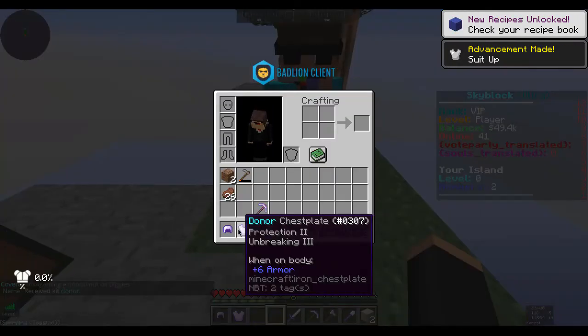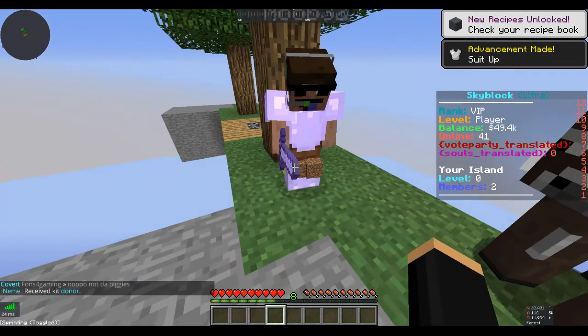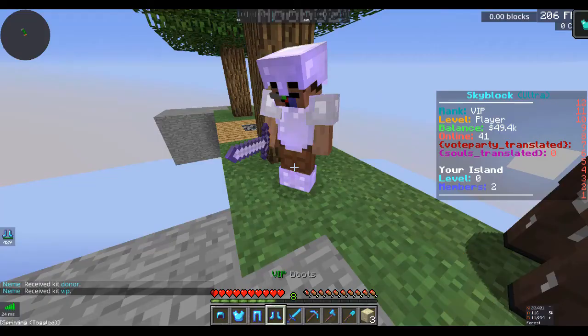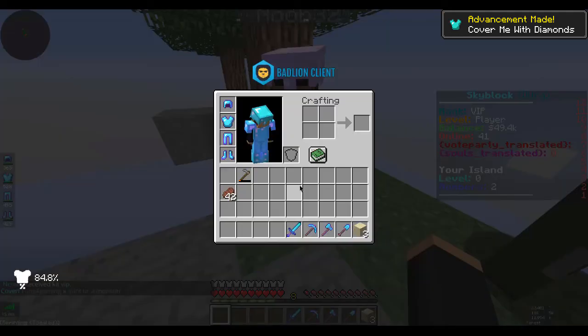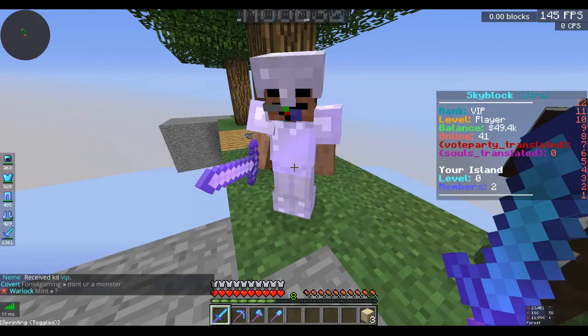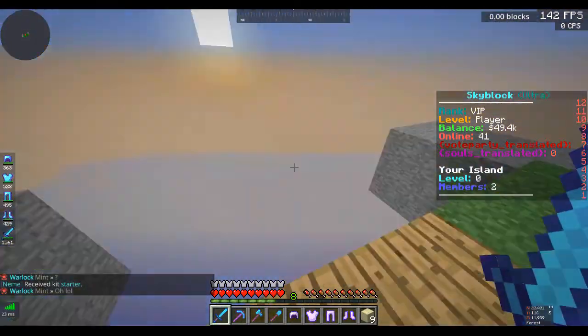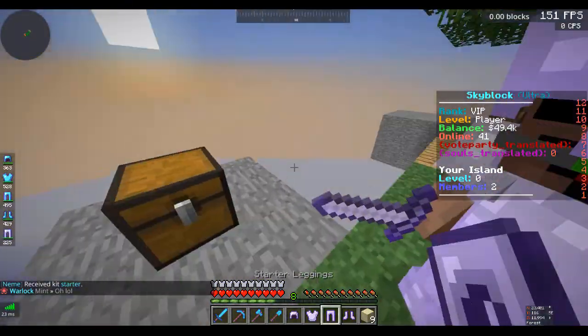And then I'm going to get all the kits that I can. So the donor kit, you can have that Dan. Then your special YT kit - I'm not even in the YT rank. Then I can get the VIP kit because that's what I actually am. Starter I can get. We don't need that though - do we get rid of the starter kit, Dan?